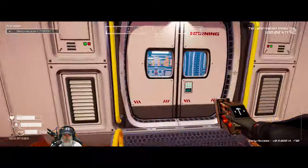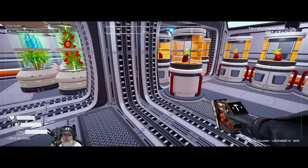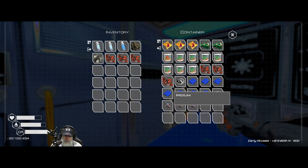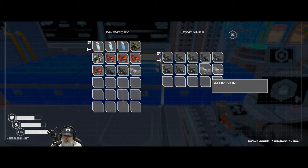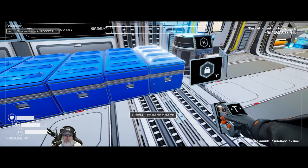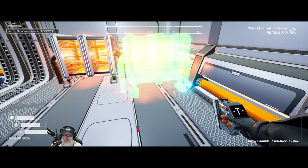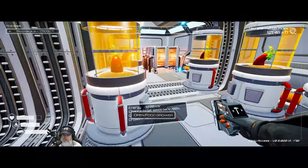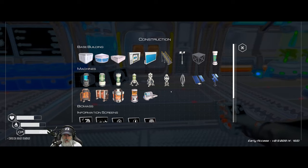Let's take a look at our power. We have 53 kilowatts available, and we're only using 4.2. So let's do four more heaters — two silicons, two aluminums, and two titaniums. We need one iron too. Let's do two more T2 drills — we're going to need two irons and four titaniums. We've got lots of power, actually.